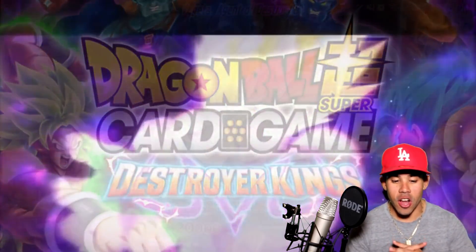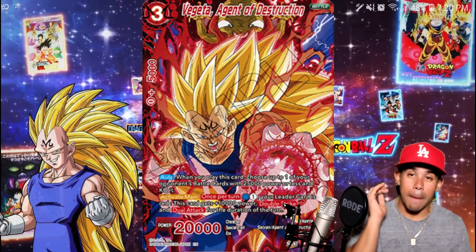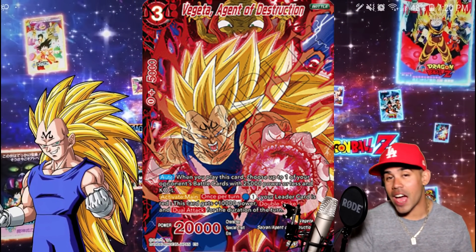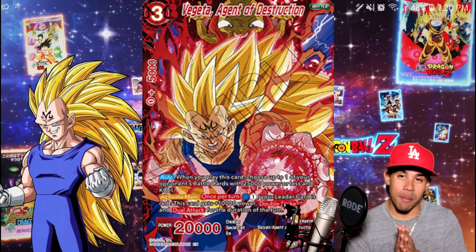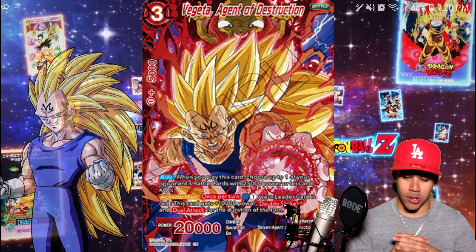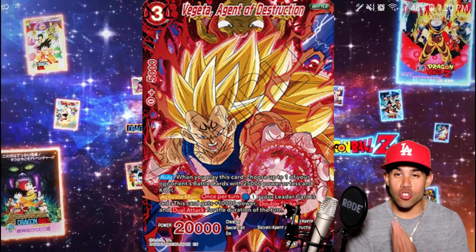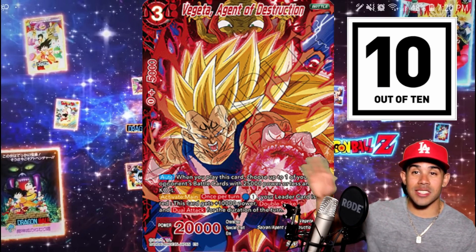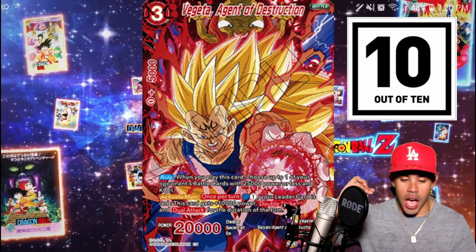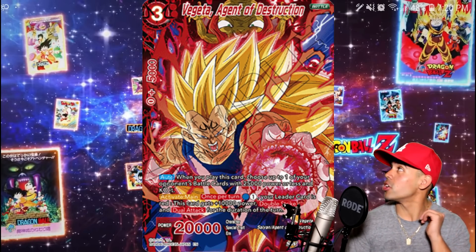First things first, we're going to start it off with Vegeta — but it's not just regular Majin Vegeta. It's Super Saiyan 3 Majin Vegeta. Believe it or not, that's actually a thing, at least in Dragon Ball Super Card Game. Who knows, it might become canon if it's popular enough — I doubt it though. We got Vegeta, Agent of Destruction, and this artwork, I gotta give it 10 out of 10. This thing looks freaking tight, top-notch. Bandai is killing it with the art.